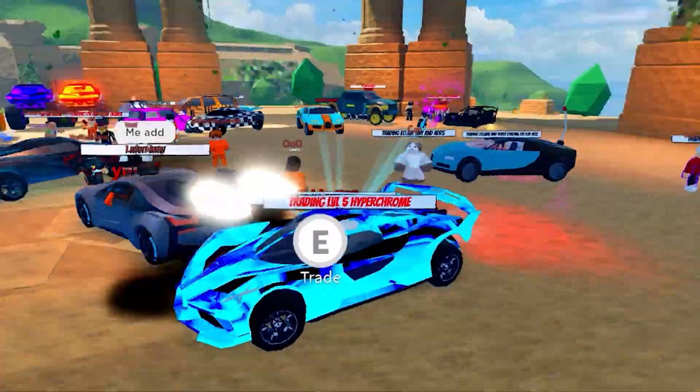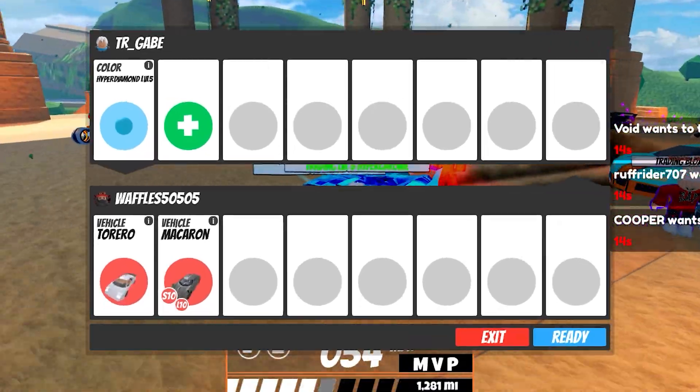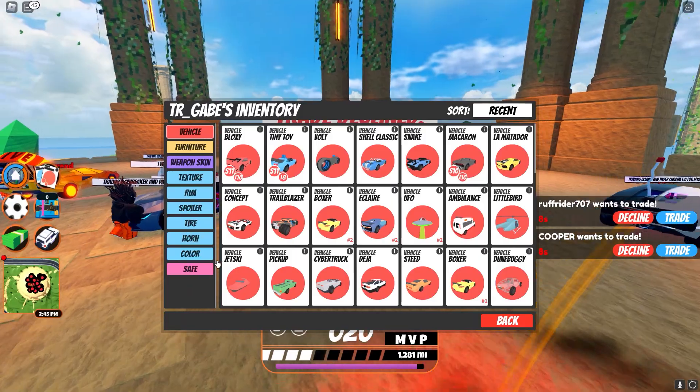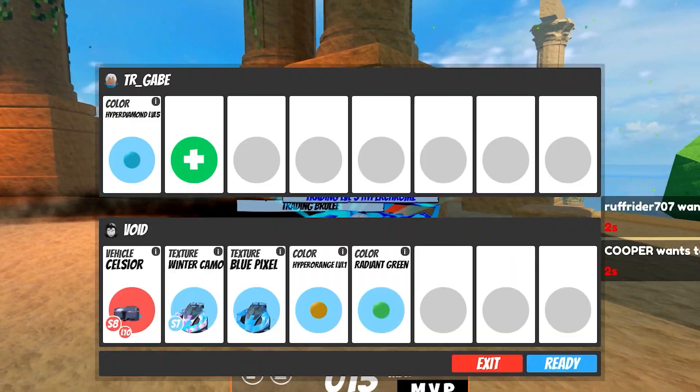We've got three trades — let's see. We got a terrero and a macaron. I'll pass on that. Now let's see what void wants. We've got a level five with a celsius, winter camo, blue pixel, orange level one, radiant green, radiant green, and radiant green. Exit — why are they giving me bad trades?